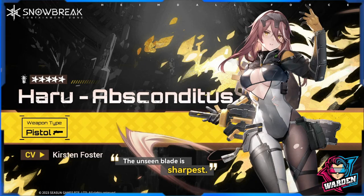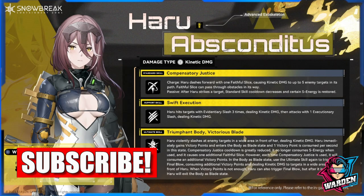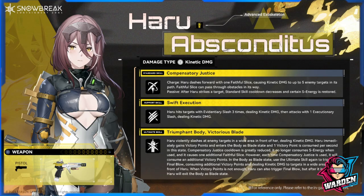Hello guardians and welcome to Snowbreak Containment Zone. We're going to be previewing Haru Absconditus's skills and we'll see if she is viable in the current gameplay. Let's look at the standard skill: Compensatory Justice.